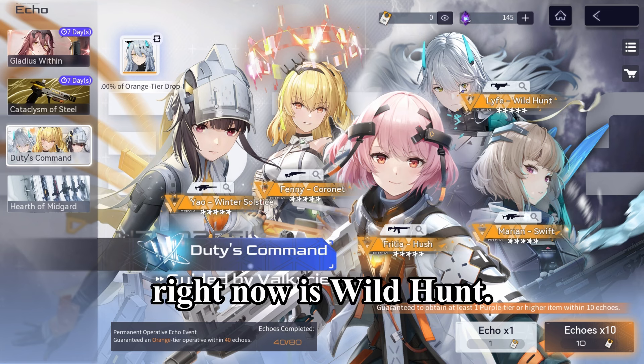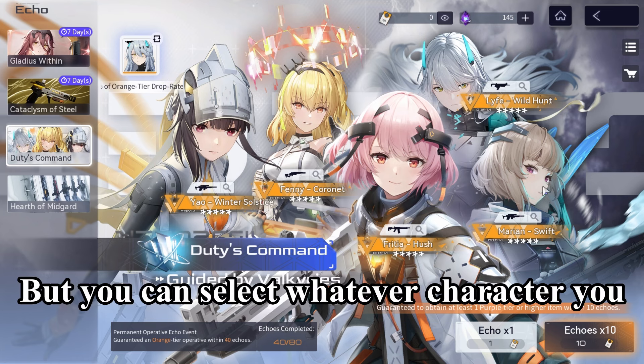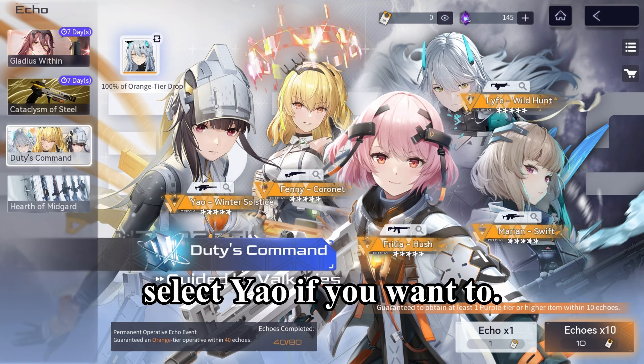You can also select your 5-star character, so if you lose the 50-50 you get a guaranteed pull on your selected 5-star. My selected character right now is Wild Hunt, but you can select whatever character you want — including Yao.